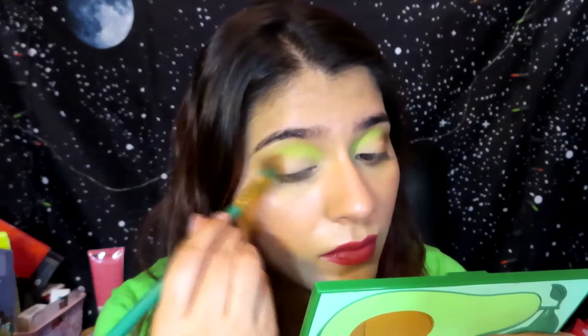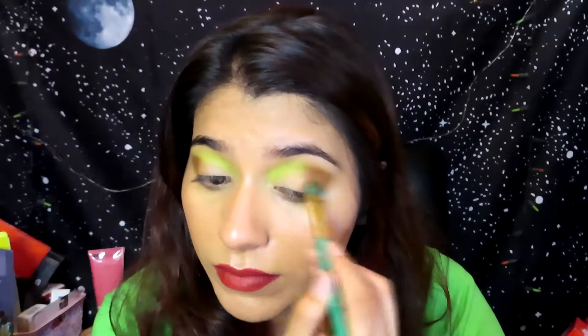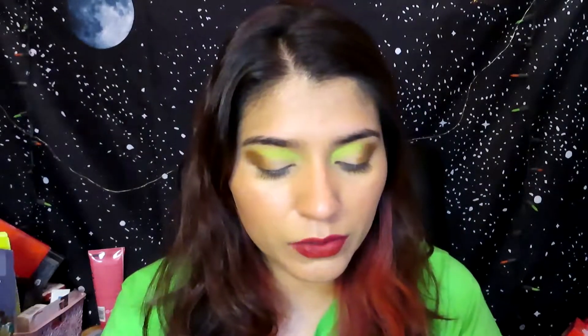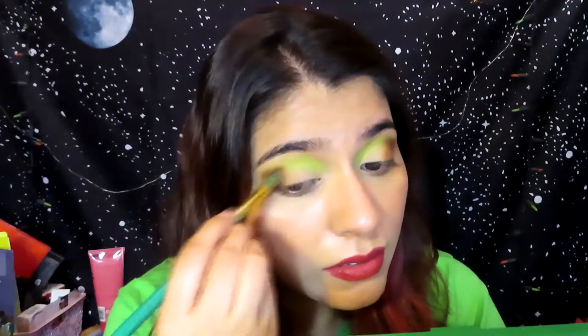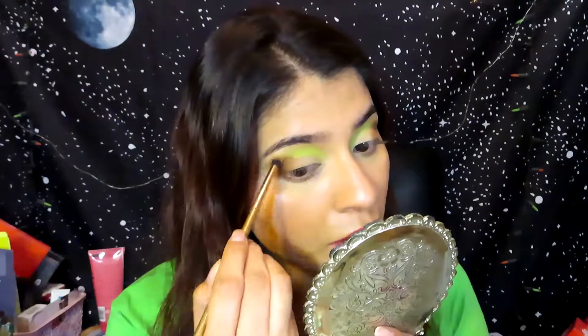I'm thinking of also adding shade number 17, Seed, on top to try to make it darker. I'm going back into Toast — they both kind of look the same. Now I'm going back into Private Island from the Blood Money palette to try to blend out the dark brown.